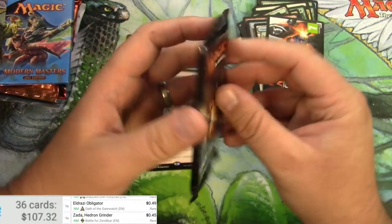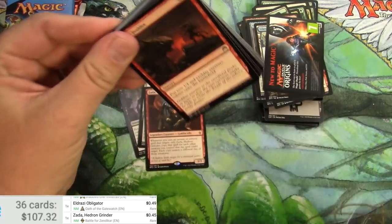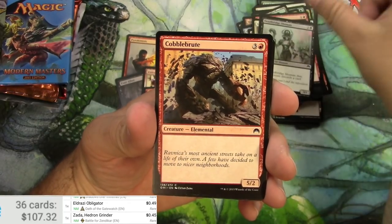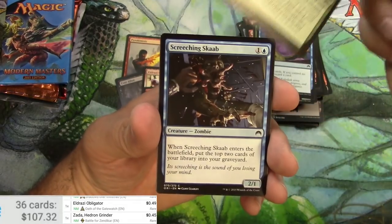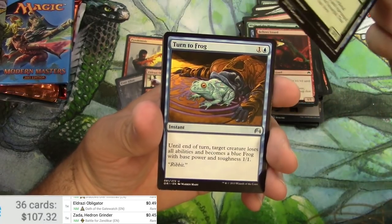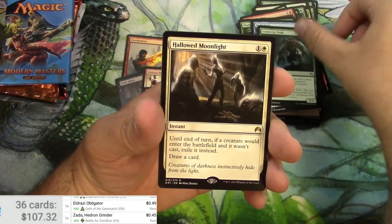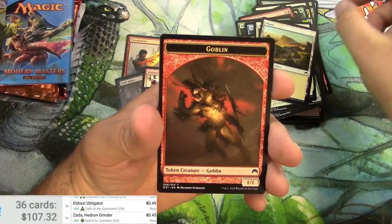Next up, Magic Origins. Dragon fodder, dragon fodder, Ox, Cobblebrute, epiphany, screeching skaab — oops, don't get ahead of ourselves — Hydrolash, Turn to Frog, Undercity Troll, and Hallowed Moonlight. Plus a planeswalker and a goblin token.